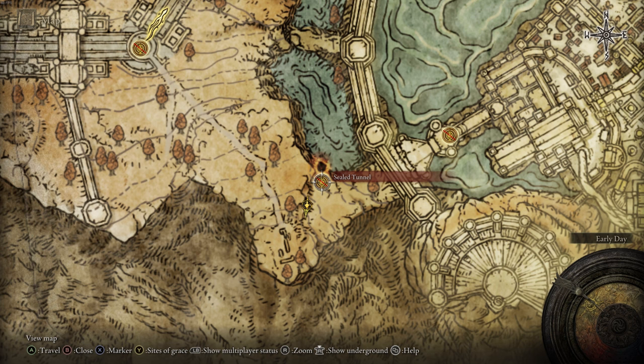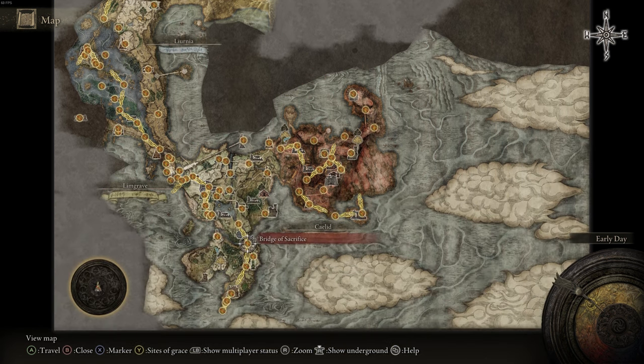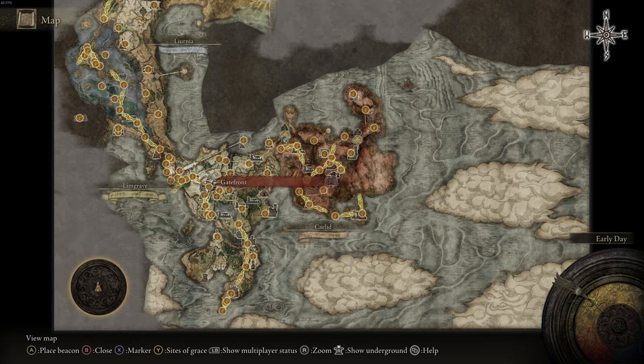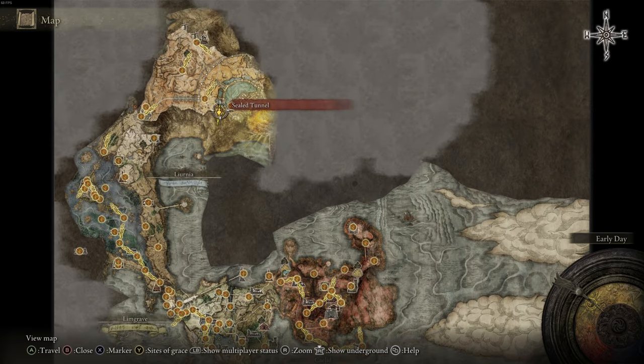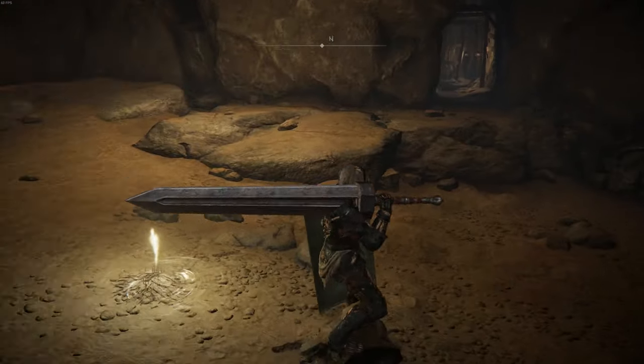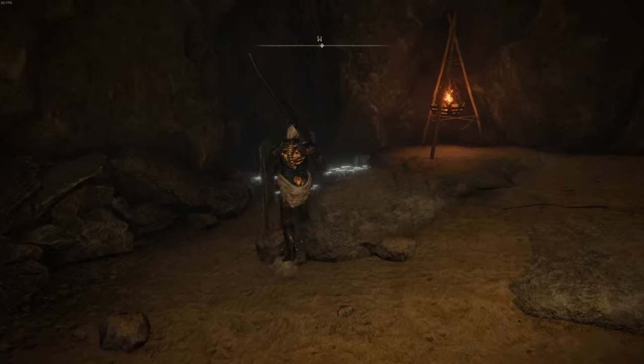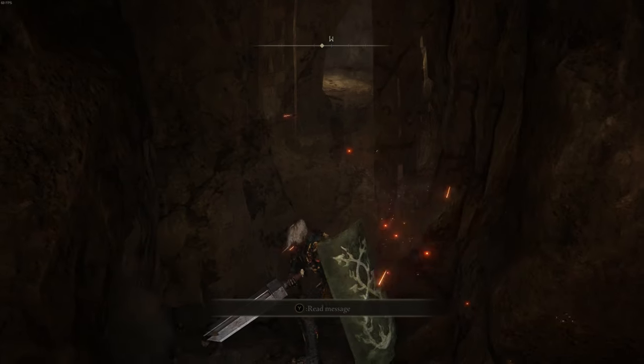This next one is going to get you smithing stones up to plus 12, and this one is much later in the game. From first step, you're going to go all the way back up here. You'll know when you're here — it's later into the game. You're looking for the Sealed Tunnel and a secret entrance — boom.